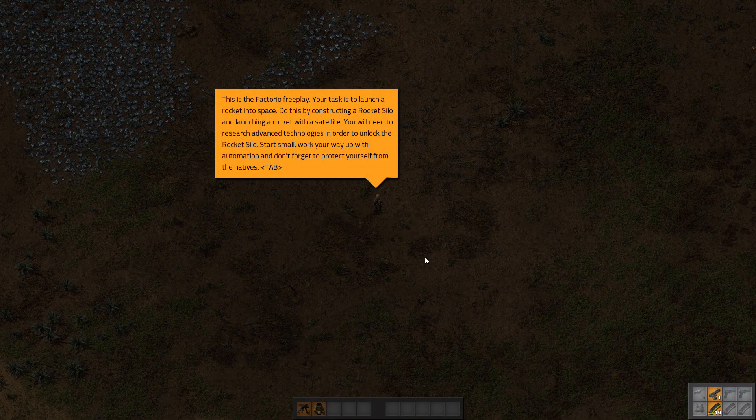In free play mode the task is to launch a space rocket — like I thought. To do this you have to construct the rocket silo, which means getting down the technology tree. By launching a rocket with a satellite you'll need to research advanced technologies to unlock the rocket silo. Start small, work your way up with automation, and don't forget to protect yourself from the natives. I've set this on easy mode — the monsters won't attack first, however if you do a lot of industrial activity, the monsters will start to attack and you'll get a message telling you.